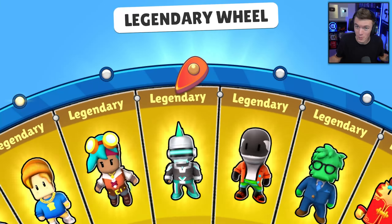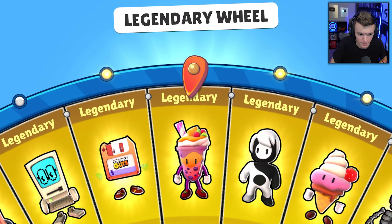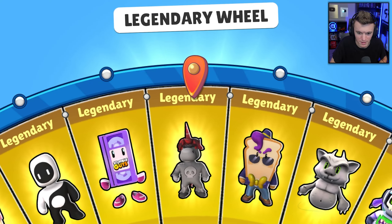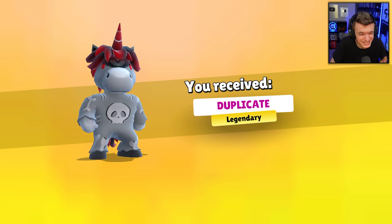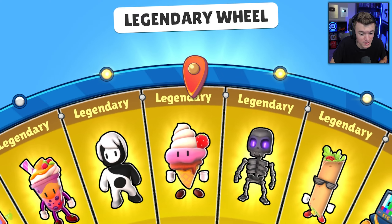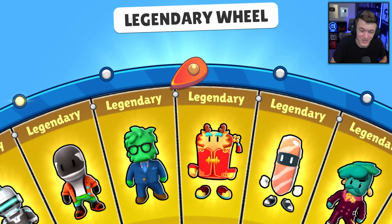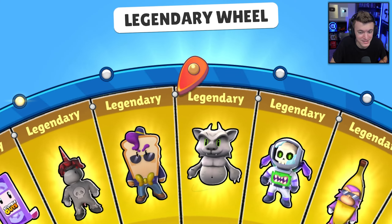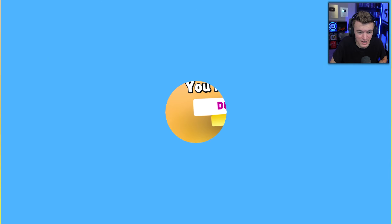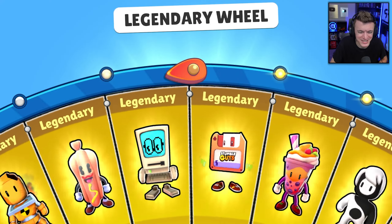Ice Cream - we didn't have that one! Ice cream, you scream, we all scream for ice cream. We already had that one. Shimmer, or the dark unicorn - still a very good skin. And we got Ice Cream again. Banana Bread guy - no. There are a lot of duplicate skins in this wheel unfortunately.